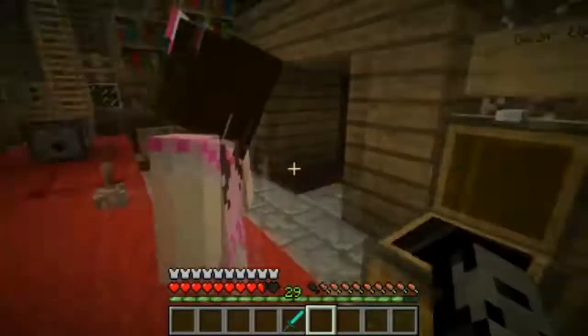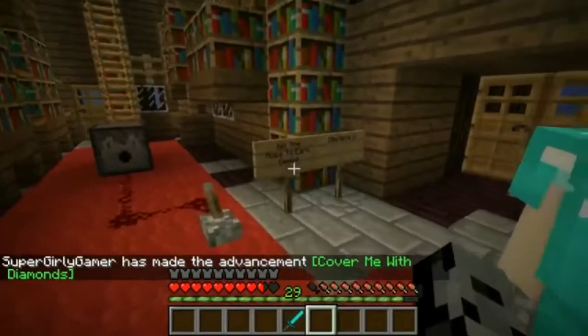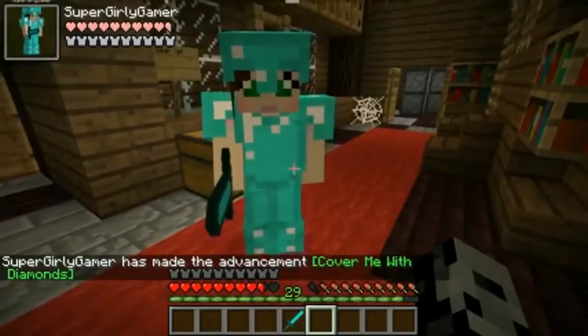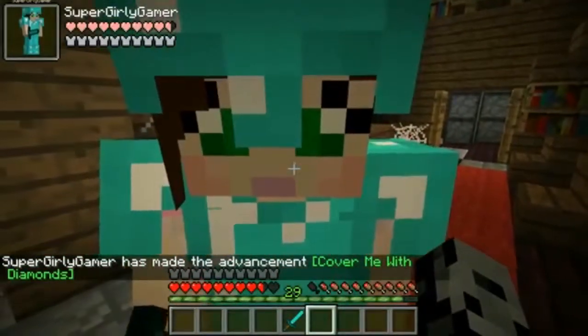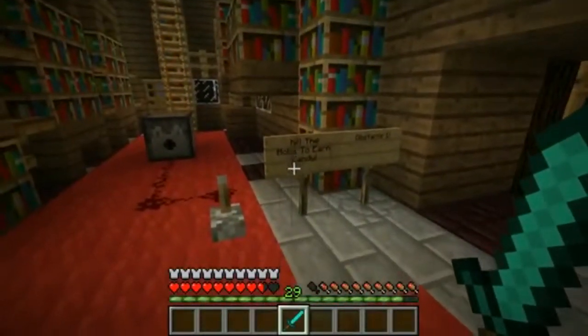We need some gear. We're gonna be fighting some mobs, so we have diamond gear and a diamond sword in here, so put that on. We get no food, because we're gonna earn the food by killing mobs. Do the mobs drop candy? Some of them do. One of them is amazing. I didn't test it out, but what I read just sounds so cool.